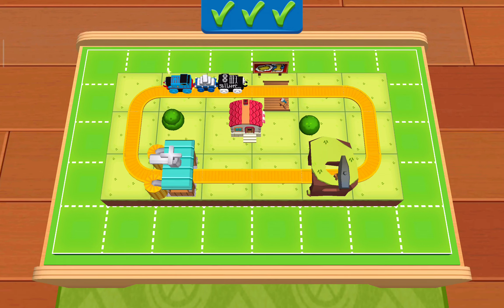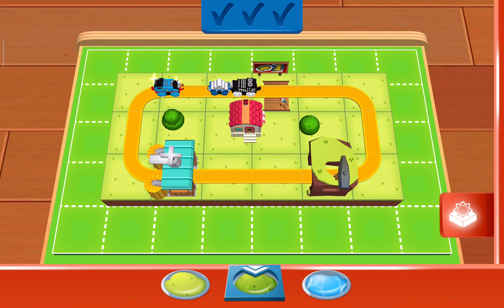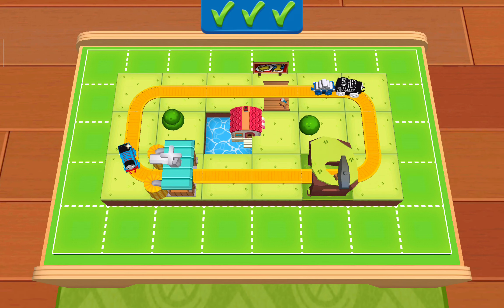Did you know you can add wood? Simply choose a terrain by tapping on it. Then you can paint your train set directly with your finger. That looks great! Good work! Your train set is now useful, fun, and pretty.